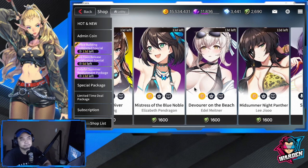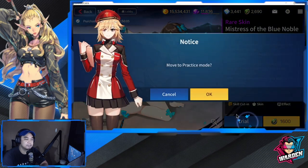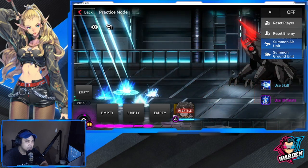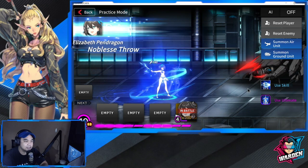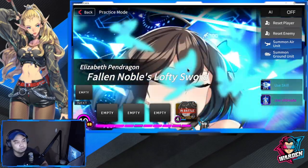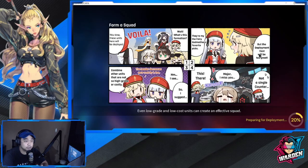I only have 1,600 quartz left and I'm really tempted to get these two remaining skins. I'll decide in the next few days, but I'm definitely going with Elizabeth because I like how cute and good she looks. Let's do a trial of her new summer skin. Who could say no to that — her animations are blue, my favorite color. Definitely sold again.